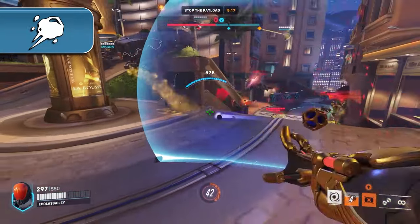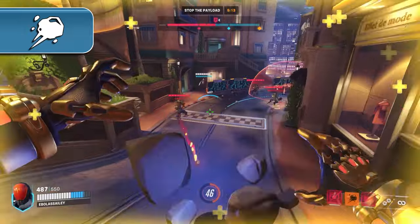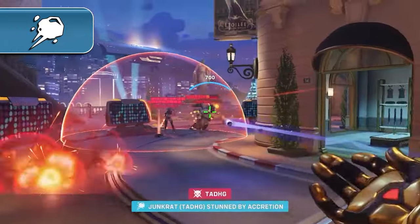This combo is one of the main factors of Sigma's current strength in the meta. Where having either a one-shot or some effective close range damage is necessary, being able to dish out quick eliminations at close range provides Sigma with a ton of strength in the current meta.